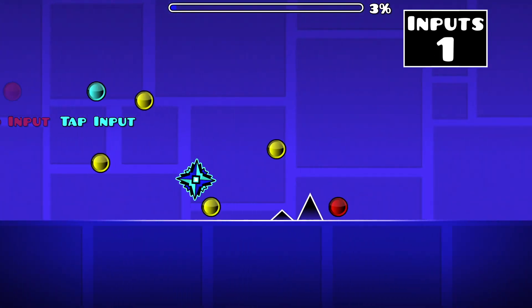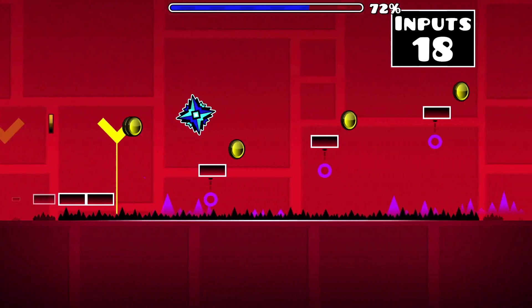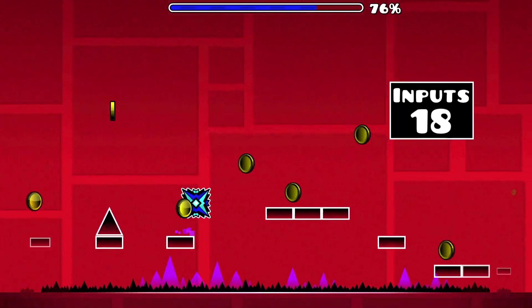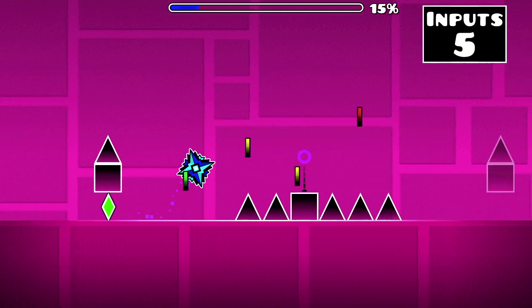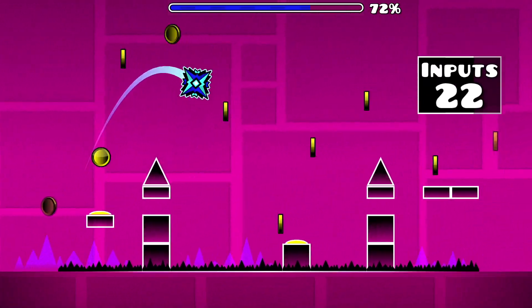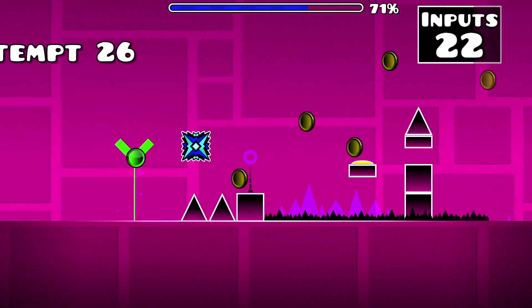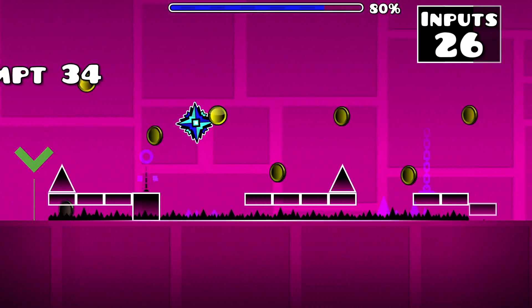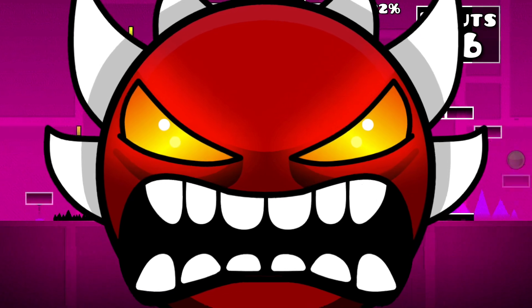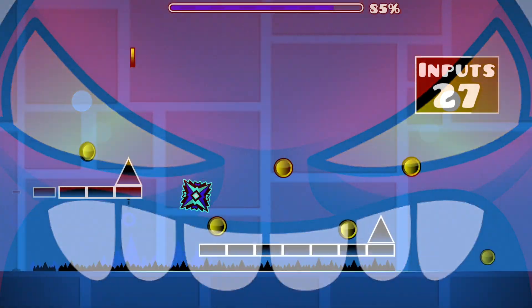In the previous video in this series we laid the groundwork for the minimum inputs challenge and tackled Stereo Madness. Today we're going to tackle Back on Track and see how we'll be interacting with the introduction of yellow jump pads. My name is Unknown68D, and in today's video we'll see just how extreme of a demon this challenge can possibly make it.